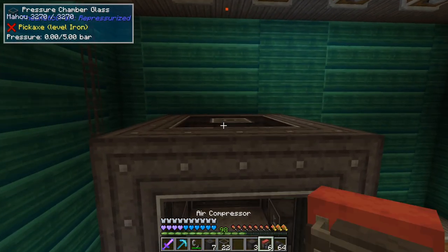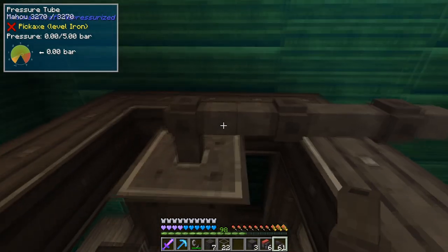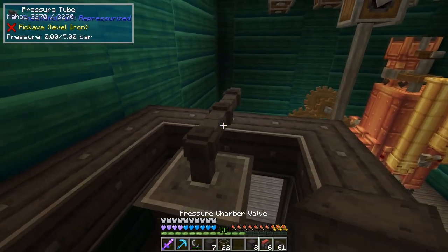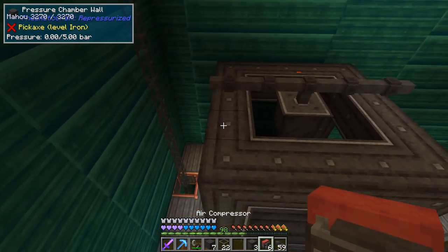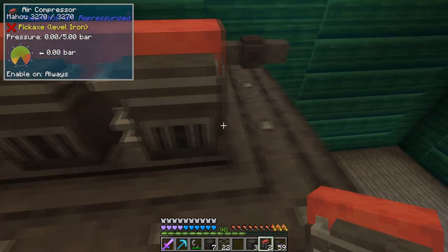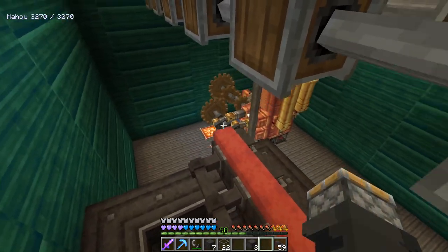Now we just need the pipe. I'm going to run a pipe like this. And then we have six air compressors — just spread these out like so. One here. One here. Does the pipe connect? It does. Sweet. Put the last one back here. And if we need to add more to get this deal pumped up, we can do that.